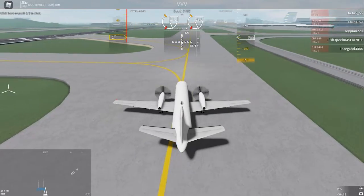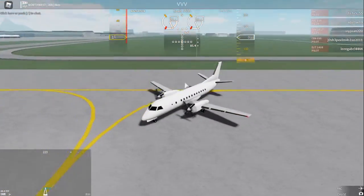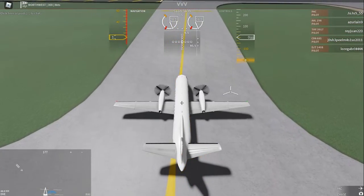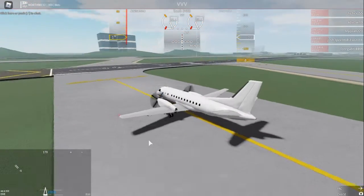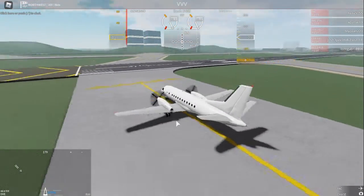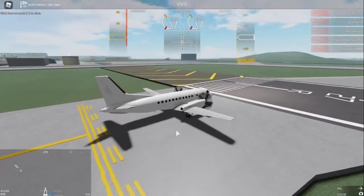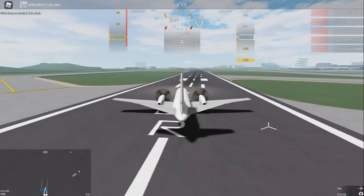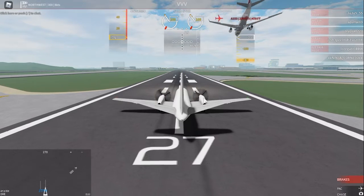I'm getting ready to turn onto the runway for takeoff, heading basically west. This is a cargo and charter flight at the same time going to De La Roe, or JKDX — the newest airport in this game. I'm not totally familiar with the approach, but it shouldn't be too bad. Let's get ready for takeoff: high power, 75% power, and full power.